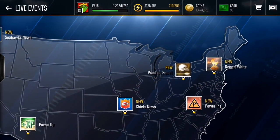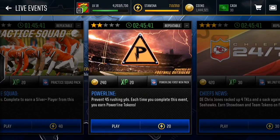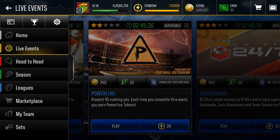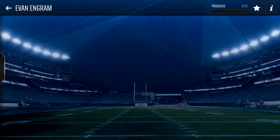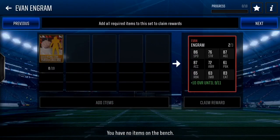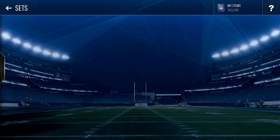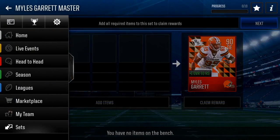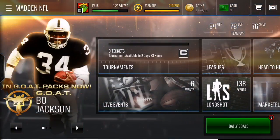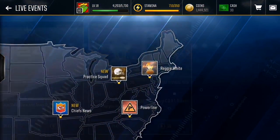Right now it's actually pretty late so not a lot of live events are out, but I recommend playing the Power Line live event because every time you lose, you still get the Power Line collectible. If we go to sets, you can look at Power Line — there are some interesting players here like Evan Ingram with 86 speed on a tight end, and Master Miles Garrett at 90 overall.